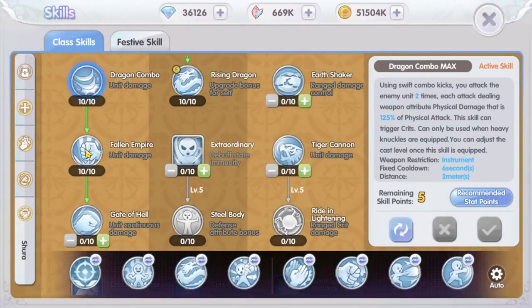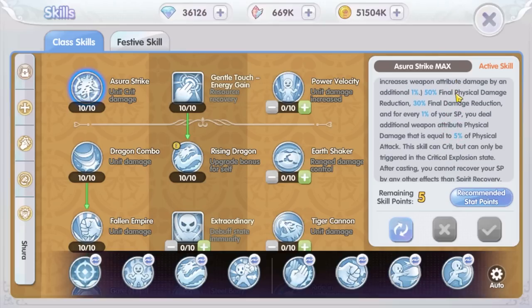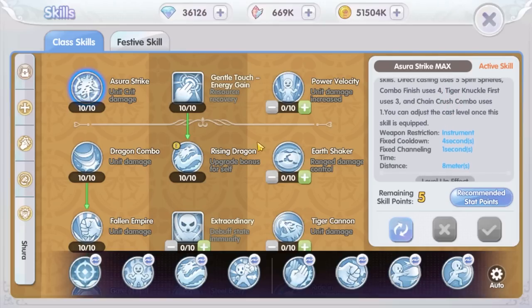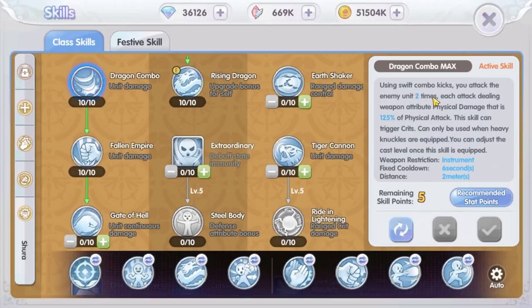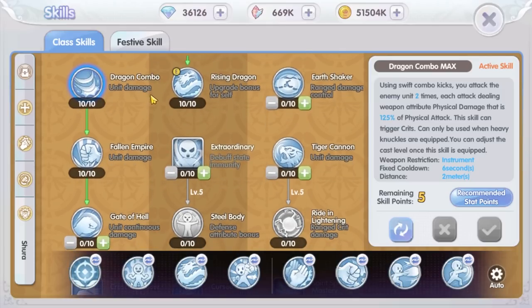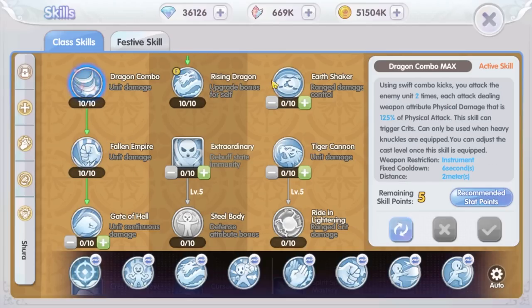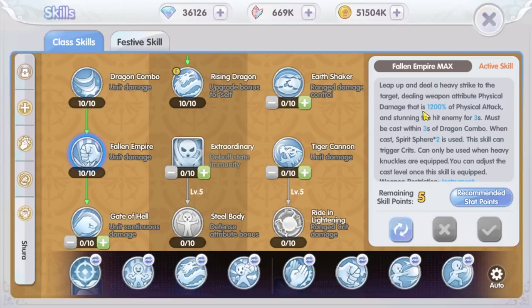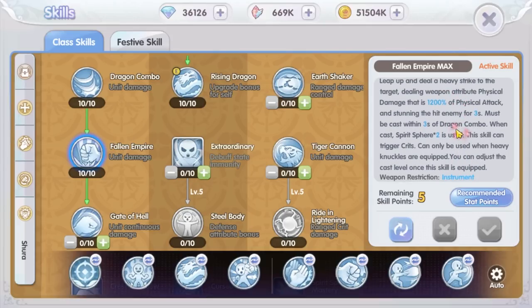Next is the third chain skill: Dragon Combo and the Fallen Empire skill. I am not going to test the Azura Strike skill first because it is an independent skill — meaning it can be used with or without a chain skill. We'll see later how to fit it in. The Dragon Combo and Fallen Empire skill is a new chain skill that does not need to be used after the Combo Finish skill; it can be used straight away. However, Fallen Empire can only be used after Dragon Combo. Dragon Combo kicks the target two times at 125% damage each. Fallen Empire deals a crazy 1,200% damage and uses two Spirit Spheres — this is absolutely the best Shura skill for me: low fixed cooldown and high damage.